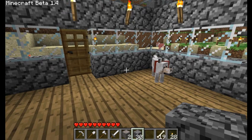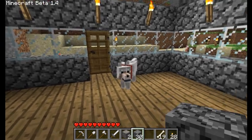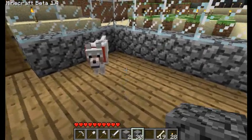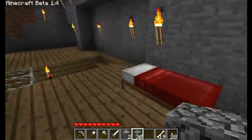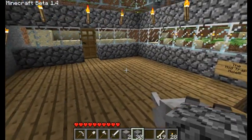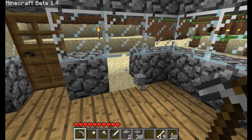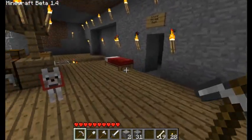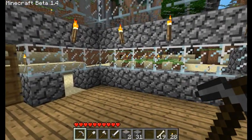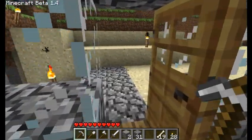I noticed something with the dog — that wolf dog, whichever way you want to talk about it — it doesn't like to come in through doors. So what I think I'm going to do is have him come over here. I'll make him sit down, and we're going to break out one of these blocks here to make a doggy door, because none of the other animals can crawl through that. So we're just going to make a doggy door and we'll see how this works out.